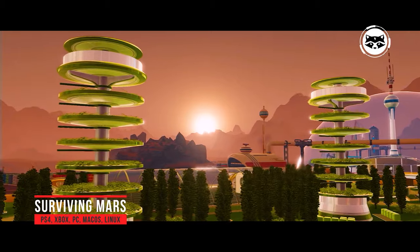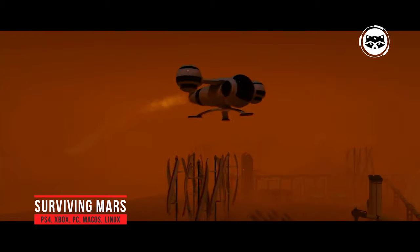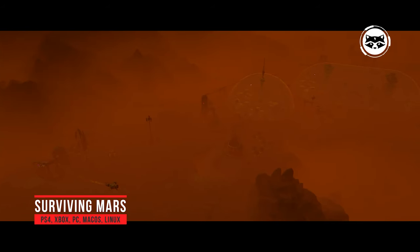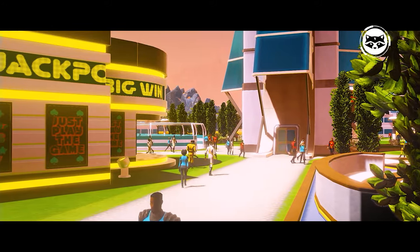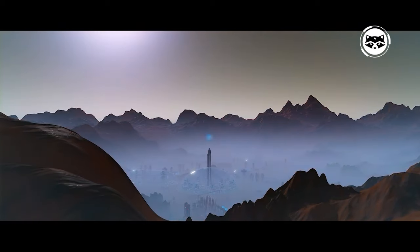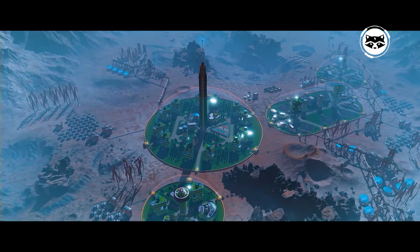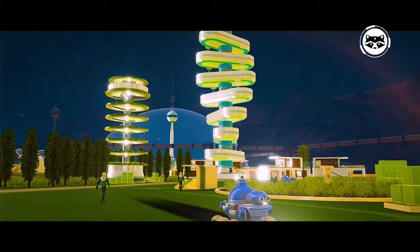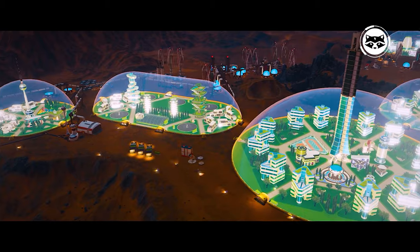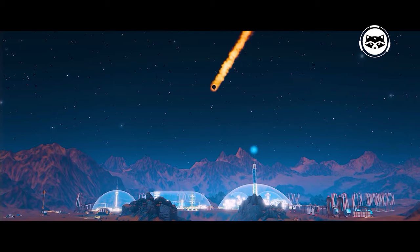Surviving Mars is another game released by Paradox Interactive, inspired by the work of Asimov and Clarke. The player is not assigned standard tasks or strategies such as beating all opponents. The goal of the game is to show how the colonization of Mars could actually take place — how to raise a new generation that has never seen the Earth. The resources of the Red Planet are very limited, and every settler is important for the survival of the colony. Before sending them to build a new world, you will have to thoroughly prepare, scout the situation, build the necessary structures with the help of drones, and much more.